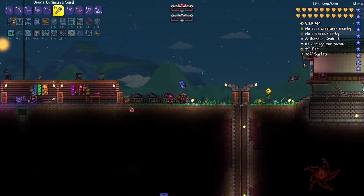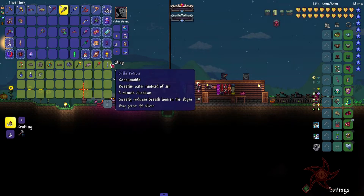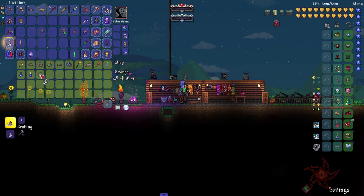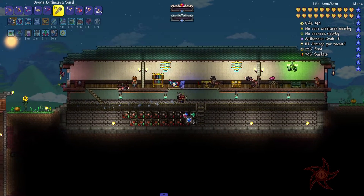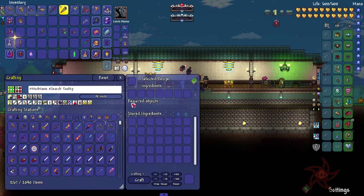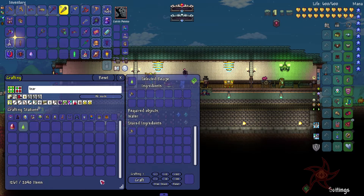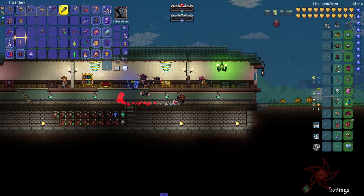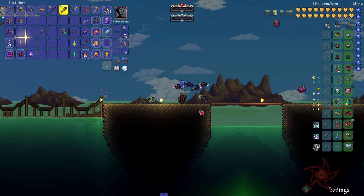Do I craft it or buy this thing? I think I craft it. I'm just going to buy a bunch of these because why not? I don't think I'm going to be able to fight Duke Fishron anytime soon, but it's nice having those. Caustic Tier — it only takes five Sulphurous Scales. That's not bad.